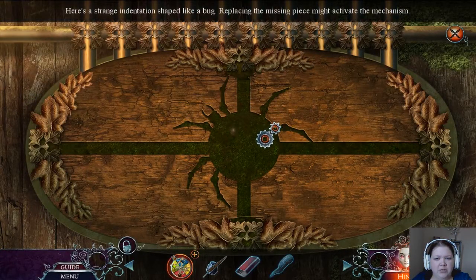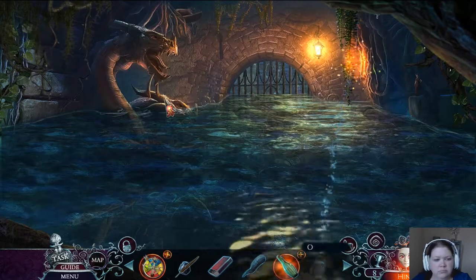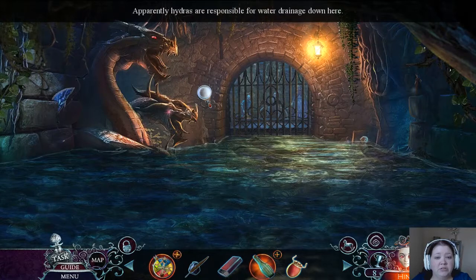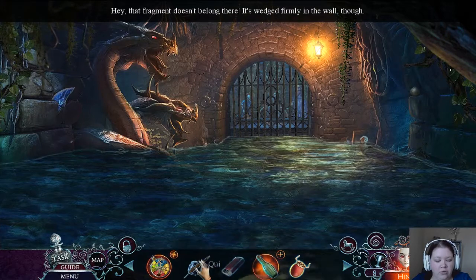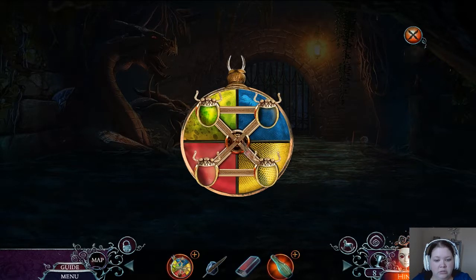Here's a strange indentation shaped like a bug — replacing the missing piece might activate the mechanism. Well, I don't have the missing bug. Oh, I can go through there already. It's Thomas. That must be the well over there behind the bars. This hornless Hydra looks a bit pathetic. That's creepy — apparently Hydras are responsible for water drainage down here. How mean — someone deliberately poked its eye out. Hey, that fragment doesn't belong here. Slide each bug to the position matching its color. That was easy!